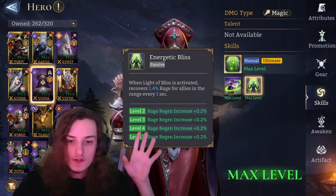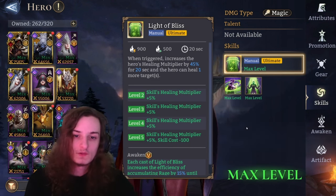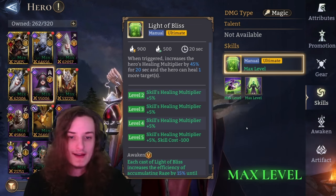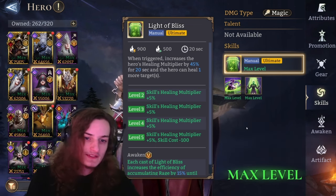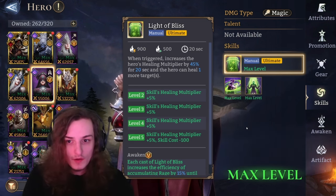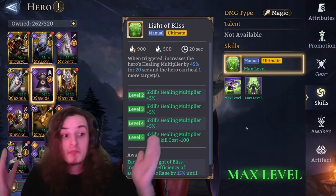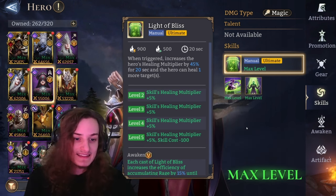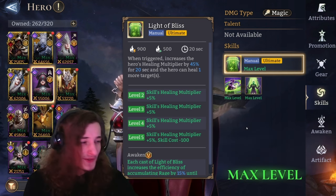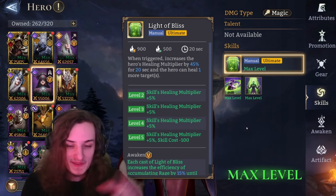Now the question is: what is Light of Bliss? Light of Bliss is obviously her ultimate. Her ultimate states: when triggered, increases the hero's healing multiplier by 45% for 20 seconds and the hero can heal one more target. Important to note — healing multiplier isn't exactly healing effect. Healing multiplier is an inherent stat of a hero that is rather cryptic, at least for the moment. Only thing you need to know is: you activate her ultimate, she can heal one more target and she heals stronger than before.